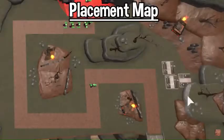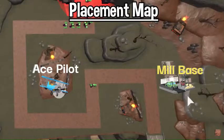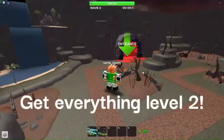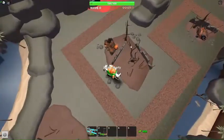On screen right now is a map of the Wrecked Battlefield, and it shows where to place all of the Ace Pilots and the Military Bases. Now we are back on my screen, and basically the places where you want to put the Ace Pilot are right here. Here is the strategy.